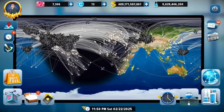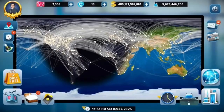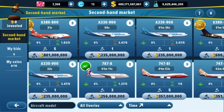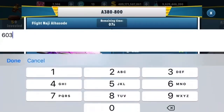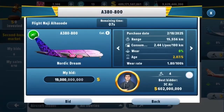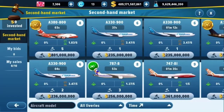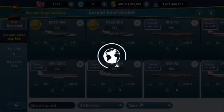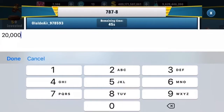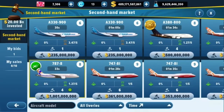So if you want to know how to do it, go to Aircraft Acquisition, then Secondhand Market. I'll do a quick demo — I'm going to bid an absurd 19 billion dollars on this A380, but it errored out because the auction already ended. Let's try this beautiful 787 instead — for simplicity I'll bid 20 billion dollars on it.